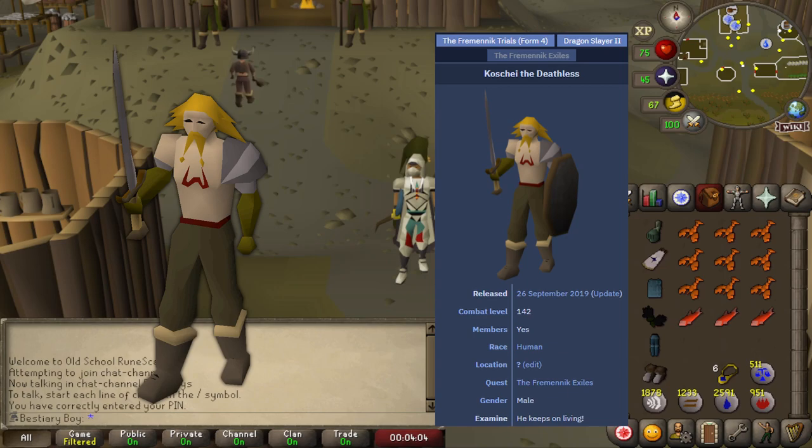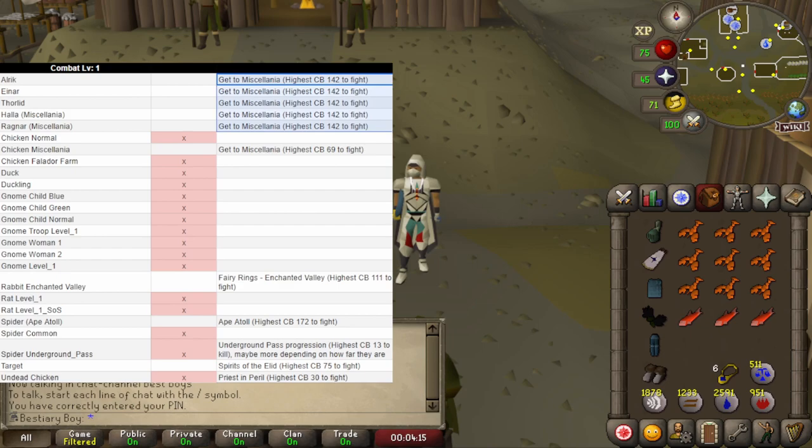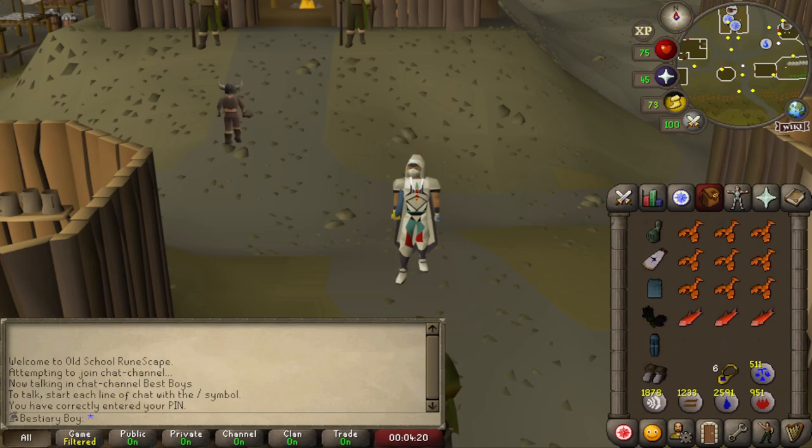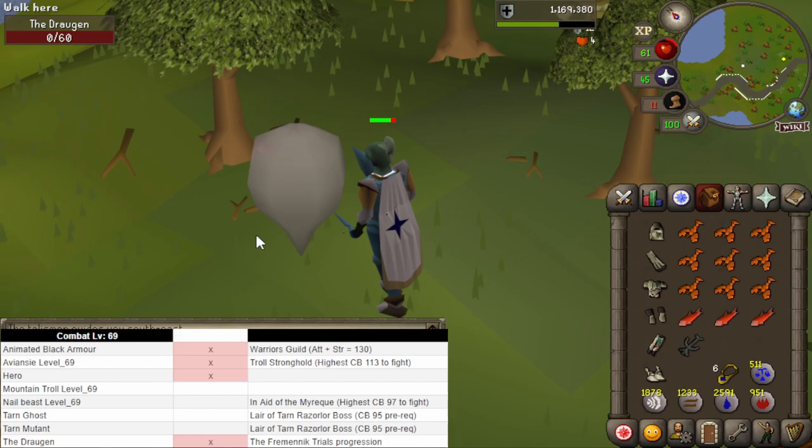This unfortunately means that all content unlocked by finishing the Fremennik Trials is now locked into combat level 142 as well. However, it's kind of a small victory in a way — by waiting until combat bracket 142, we'll have more of a chance to take out Koschei's final phase in the quest, because that's a pretty legit fight. Anyway, let's take on the Draugen. I can do the trials in any order so I'll go straight to him. Finally, after running around for what felt like ages, we found the Draugen — and we got him!